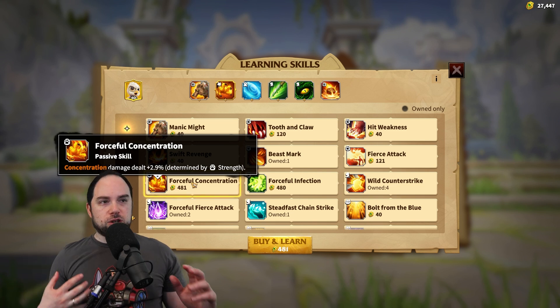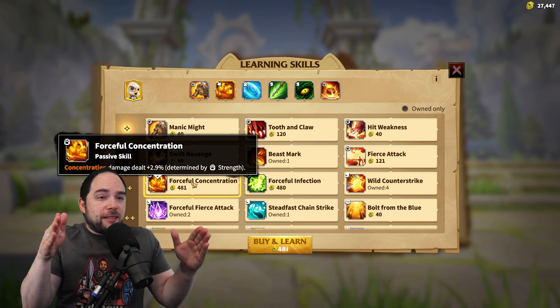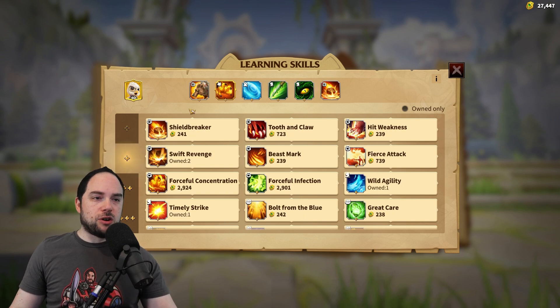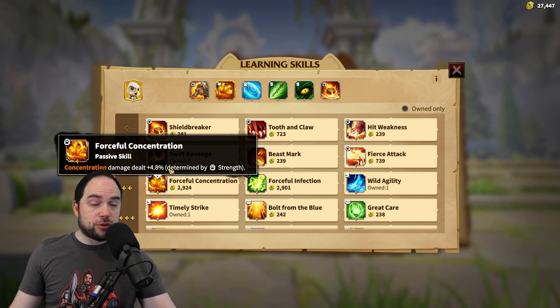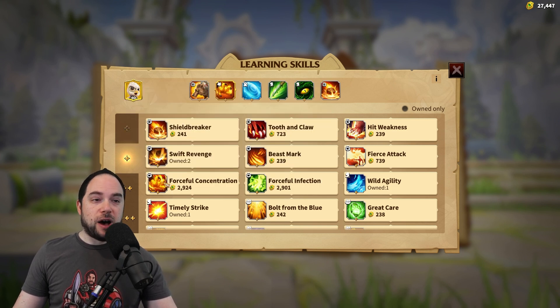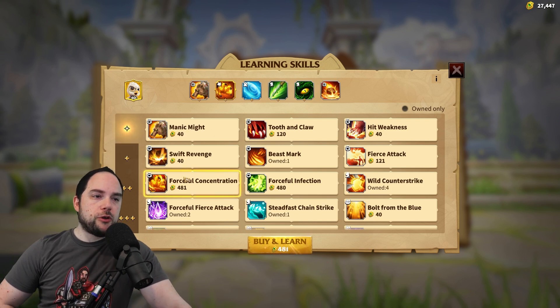I want people to understand when they look at their war pets: these skills matter, but they only do a little. At a two-star version you're looking at almost 5% — a 4.8% damage boost to the Talent Skill. But remember, that's still just a 5% boost. The original Talent Skill is 100% of the value; this is just a 5% boost to damage on top.